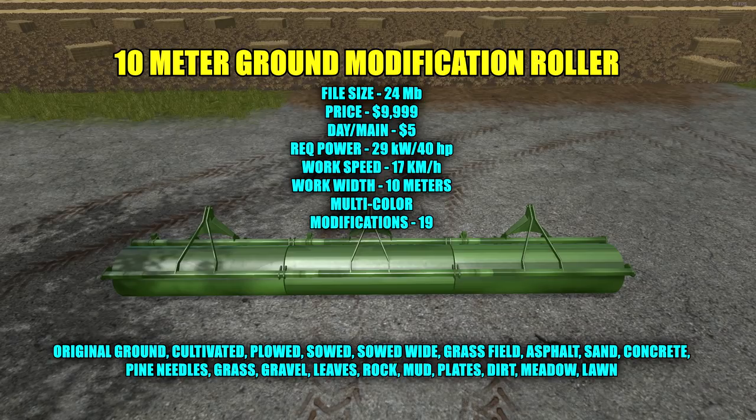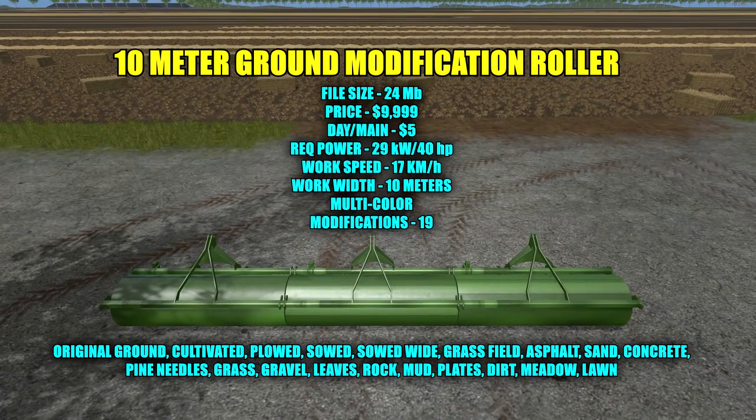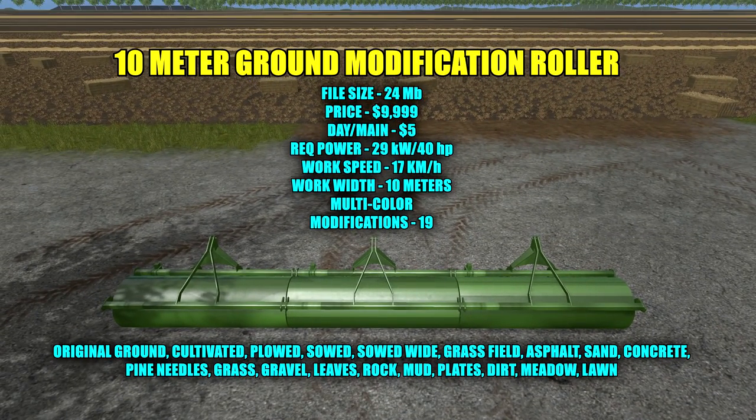If you decide to alter your map with this and then get rid of the ground modification after a while, your map will be altered — it'll turn back to grass. Just know that if you're going to use this, it's going to alter your map for good. This is a multicolor mod — you can choose whatever color you want, change the angle, and there's a remove grass option as well.